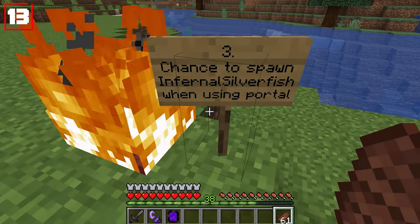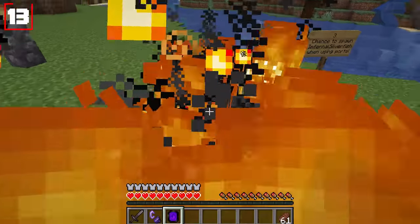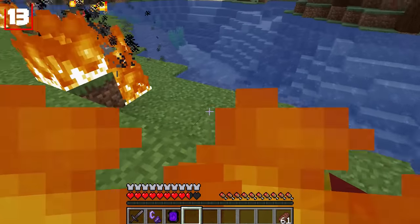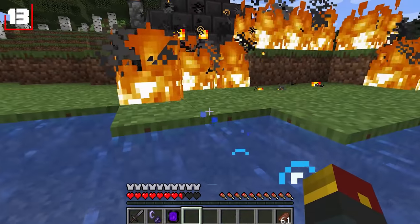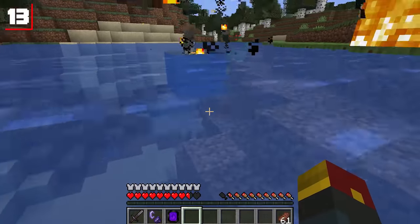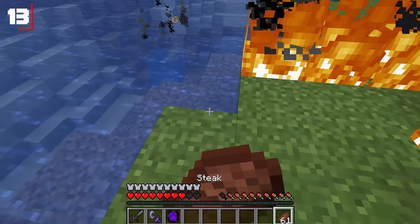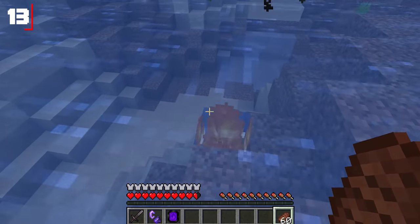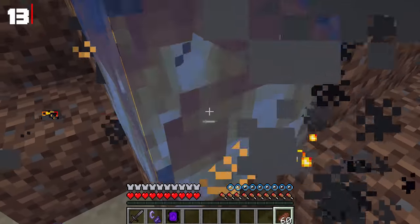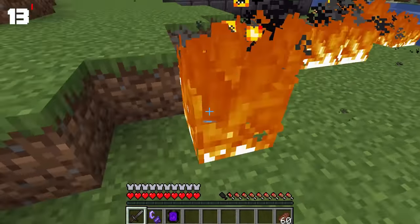Number three is the infernal silverfish, which has a chance of spawning every single time you use your portable nether portal. It is an invisible fire creature that chases you and lights everything ablaze. The crazy part is it will light water ablaze as well, and will actually attempt to follow you around no matter where you are — even in the water, fire is appearing. It's the scariest thing.